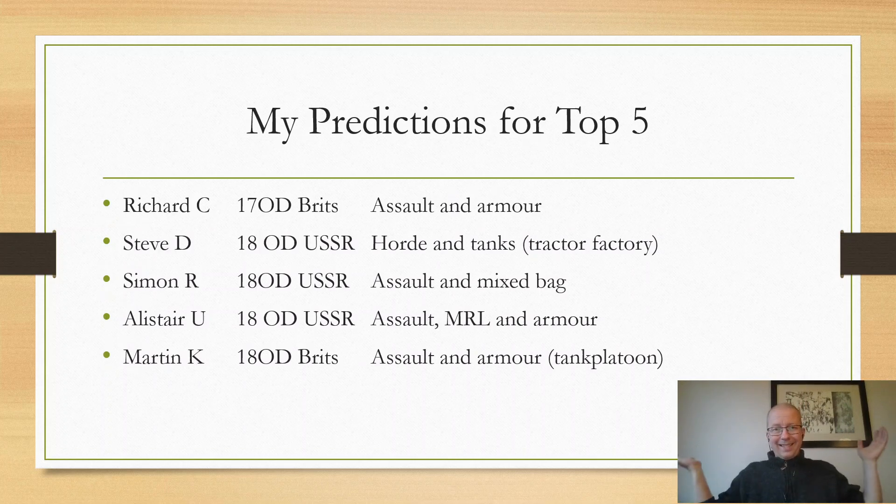So my predictions for the top five as it stands right now: these five people will end up in the top five. They might beat each other out, and they might be bad players — I don't know — but their lists are really good. We have Richard C with his 17 order dice British assault and armour list. We have Steve D with his 18 order dice Soviets, which is a horde list with tanks — it's the Tractor Factory theatre platoon, which is really good. You get inexperienced T-34s, some of them free and the rest with a hefty discount. Then we have Simon R with his 18 order dice Soviets, which has assault elements, a lot of mixed bag — a really strong list in my opinion.